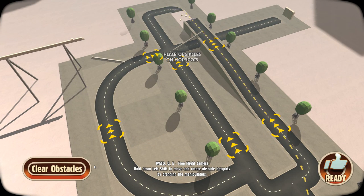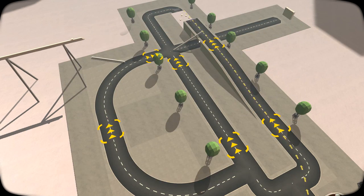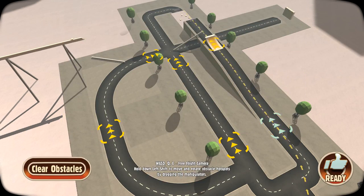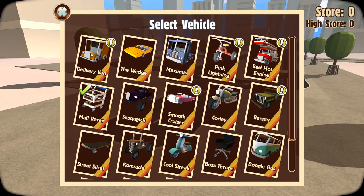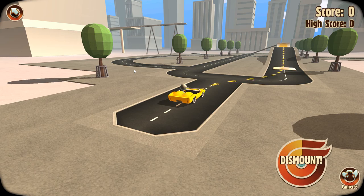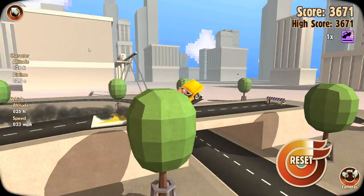We've got many options of placing things around. Maybe go for sort of a boost and jump, I'm thinking. Boost and jump with a car of sorts. I don't know if we're actually going to hit the target, but let's just go for it and kind of see what happens.